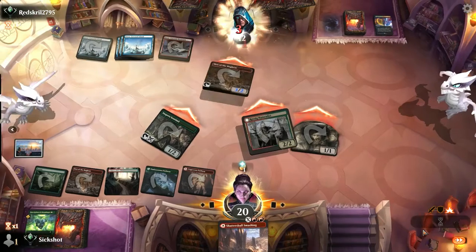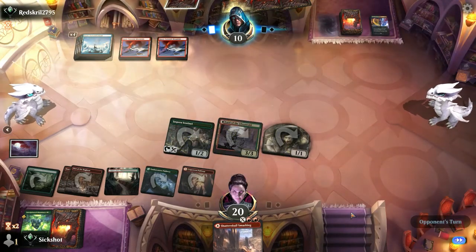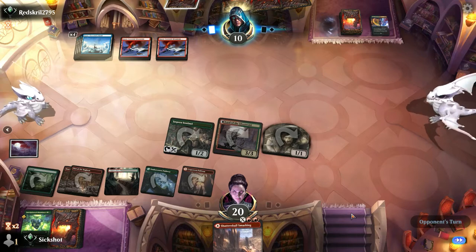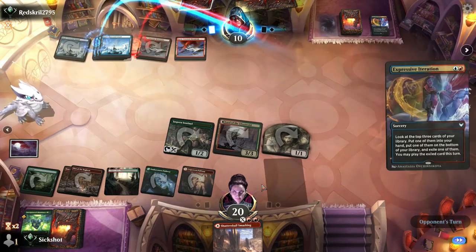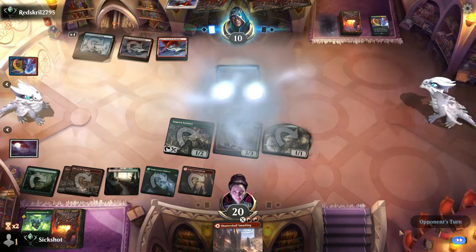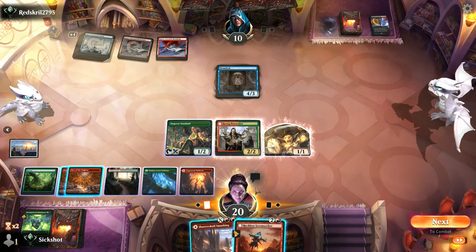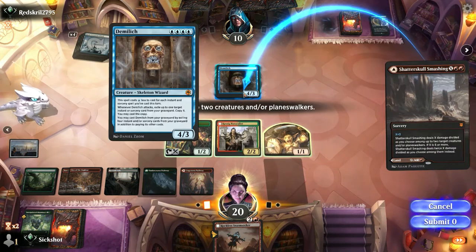It's nighttime now, so he's bigger. He can sit back and hold counters all he wants, but he's gotta take care of the board. By going to three, our creature is saved from the spell that does two damage and exiles everything — I forget the name, Smash the Weak or something. He doesn't have a counter to protect it. I only have two lands so I can't play the Stormseeker. We go ahead and kill that creature — boom, done.